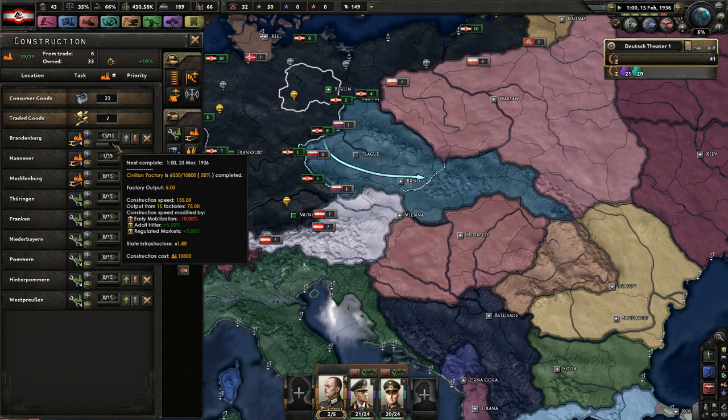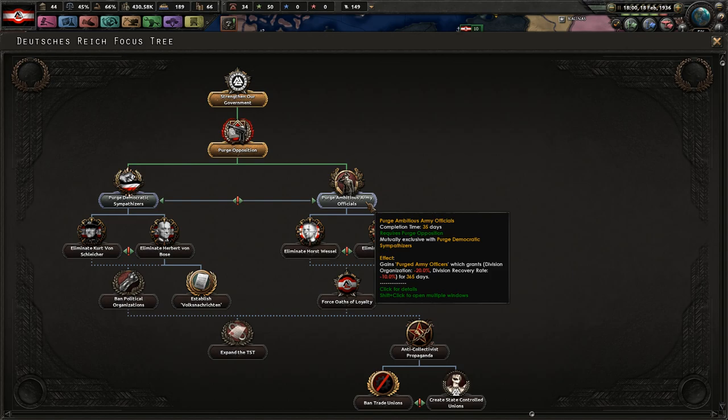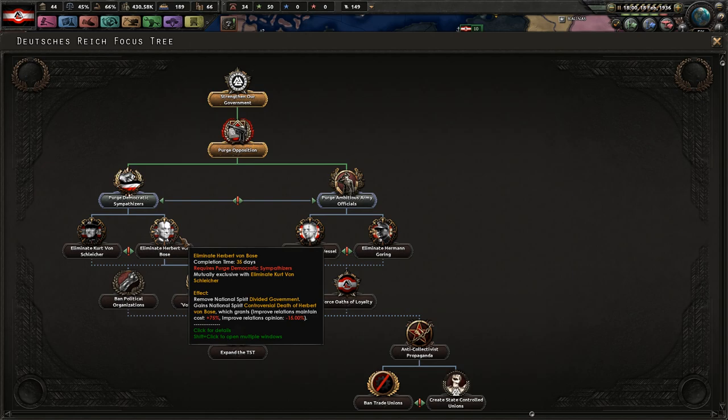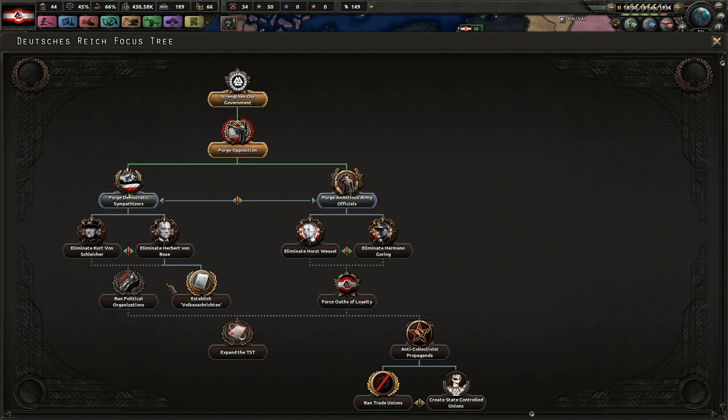We're just starting off the game so everything is extremely slow — we don't have the infrastructure in place to really get things done. We're going to purge the opposition. Looking at the options: one gives Social Stability minus 10%, Division Organization recovery goes down for a year, National Populist support goes down, and Air Doctrine takes longer. Another option gives approve relations cost changes. A third option affects Political Power Gain — I don't want that one.